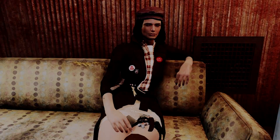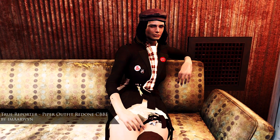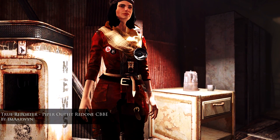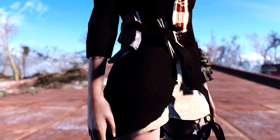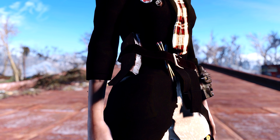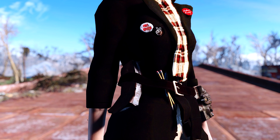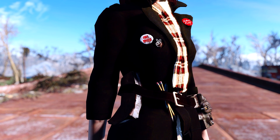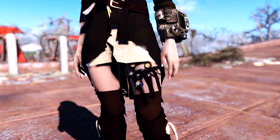The next mod I kind of cheated for — it was only just released today, which is Monday, but I'm adding it to last week's weekly picks anyway because I really like the idea and the design. The mod is called True Reporter and it adds two new outfits for Piper. To get the outfits you can craft them at the chemistry station, and you can port them to yourself via the console, then enter conversation with Piper, trade with her, and make her equip the outfit of your choice.